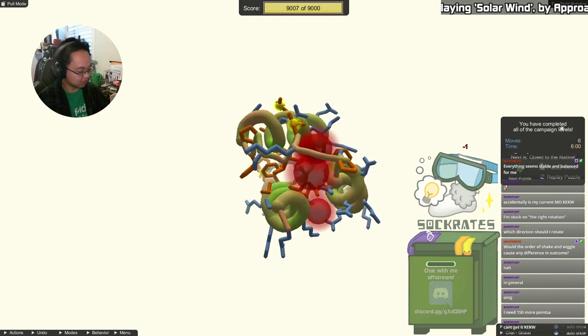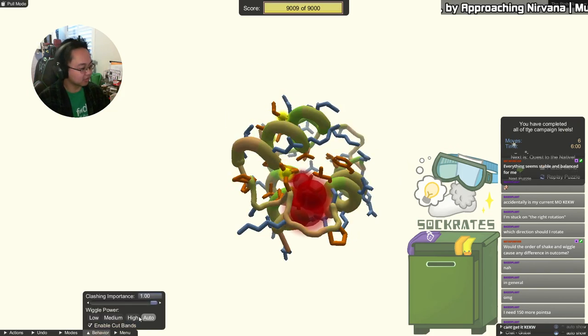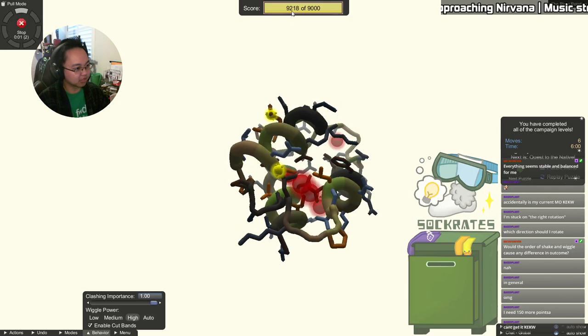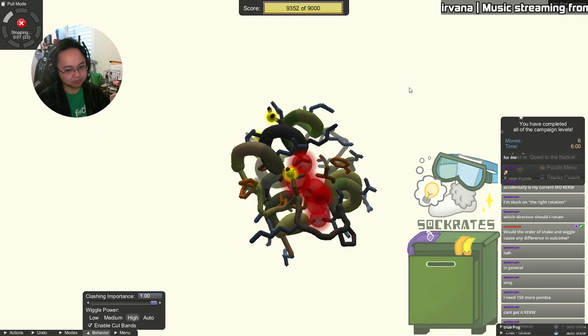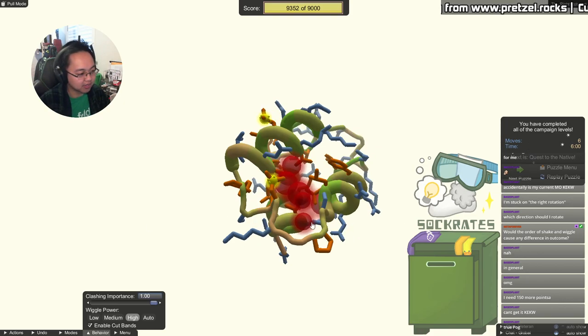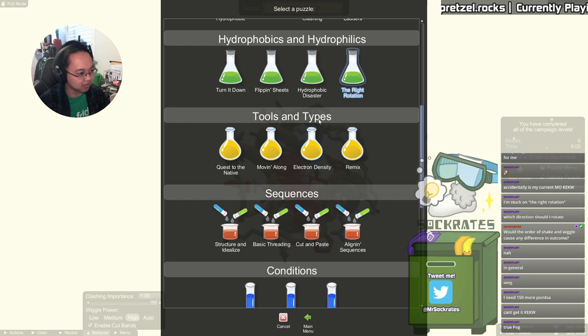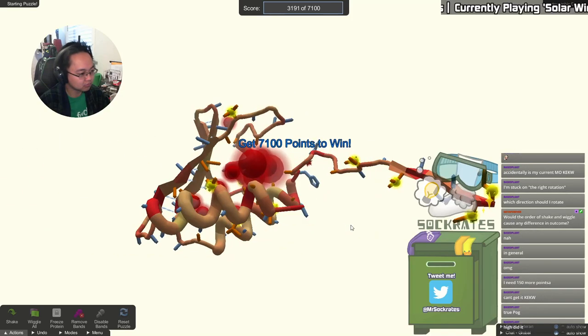Even as a veteran I was struggling with that, so it really depends. Enabling high wiggle power will get you a few extra points — that got me like an extra 300 points. High wiggle power forces more ideality calculations in your fold — it looks at your protein and says 'ideally bond angles should be this' and forces those as it moves.